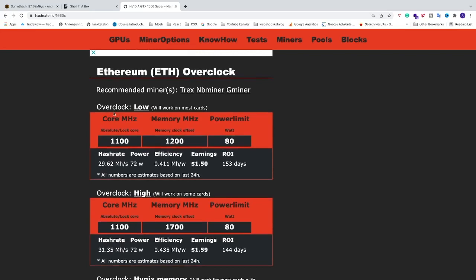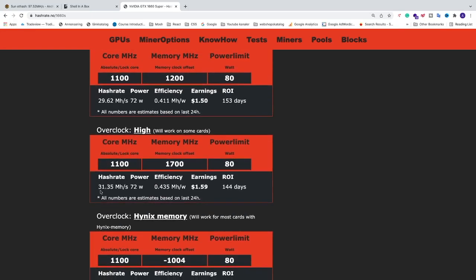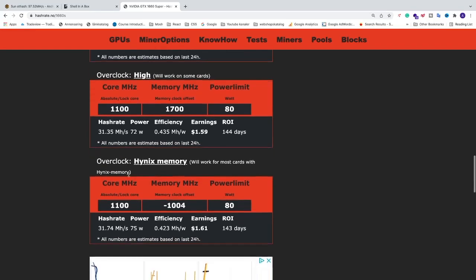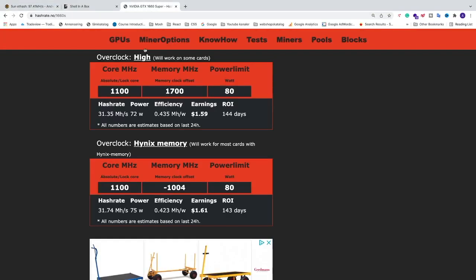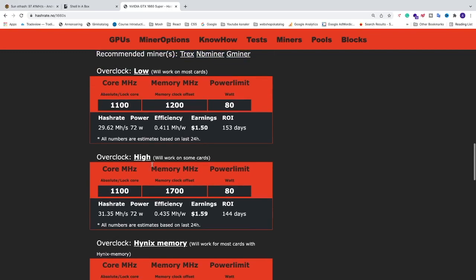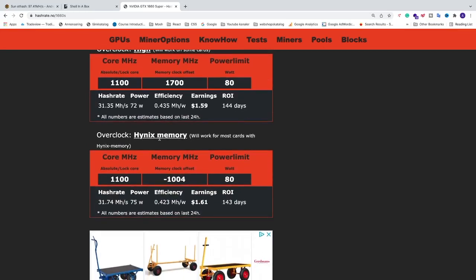The overclocking settings shown are Low — where you can expect 29.62 MH/s — and High, where you can expect 31.35 MH/s. In my case I have Hynix memory, so you need to check what memory you have. I'm going to go back to hashrate.no and look at the Hynix memory section. If you have Samsung or any other memory type you can use those settings instead.